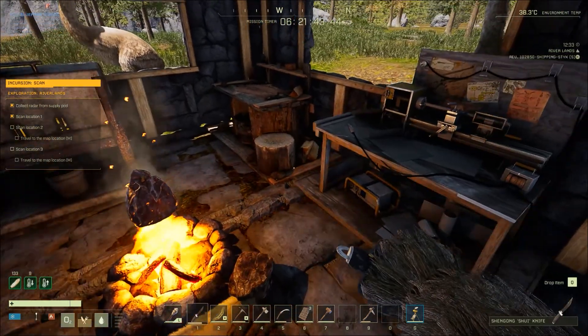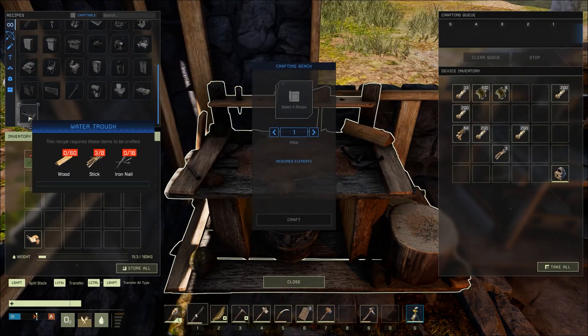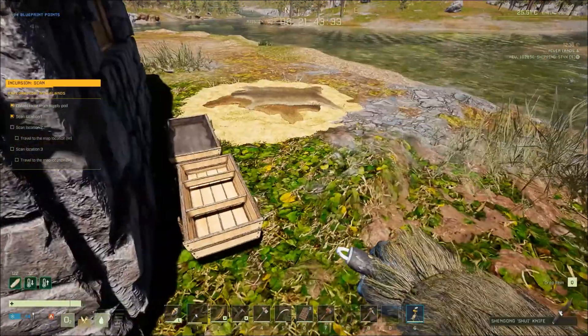I also spent a little bit of time over here since I was doing stuff like that. I made a water trough, a food trough, and an animal bed, which looks kind of like this right here.